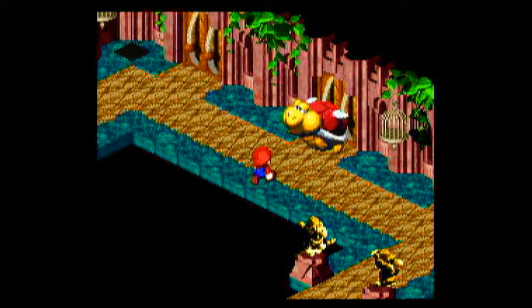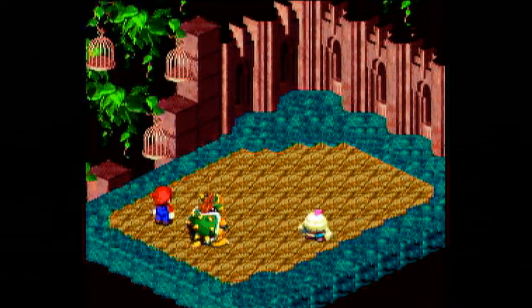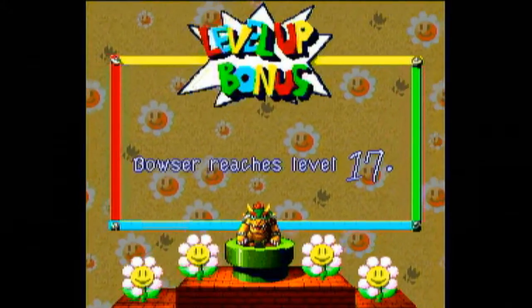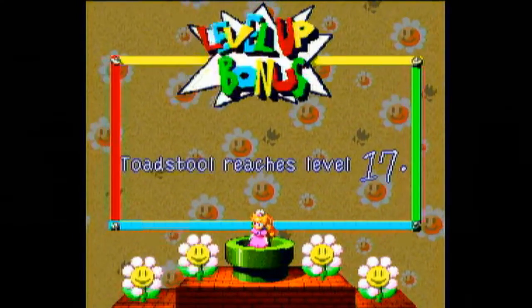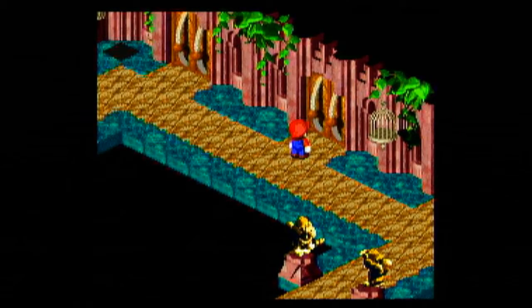Now that we have the key, we are able to keep moving onward to this metal door, which a heavy troopa blocks — so let's battle. There are a lot of tubbo troopas and heavy troopas in this fight. Ultra jump is your best bet — any fight with multiple heavy troopas, you're best off using Mario's ultra jump for an incredible amount of damage. Bowser levels up; let's put that into his physical attack.